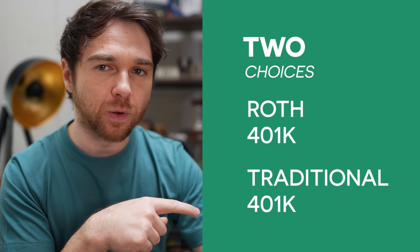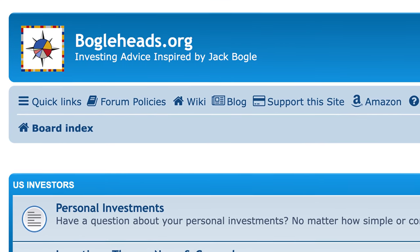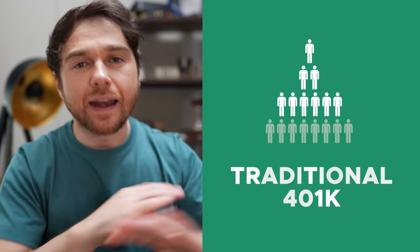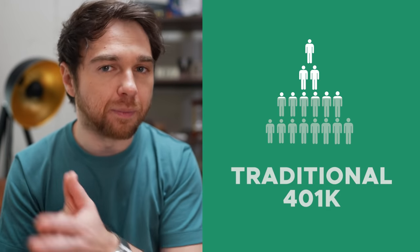A 401k is an employer-sponsored defined contribution pension account — an account that a company will offer its workers where people can put their money from their paycheck before they get paid, which comes with special tax benefits. What you might not have known is that there's a very specific way that most people should go about it, because you'll be presented with two choices: a Roth 401k and a traditional 401k. The overwhelming consensus, according to the Bogleheads forum, is that most people should go for the traditional 401k.